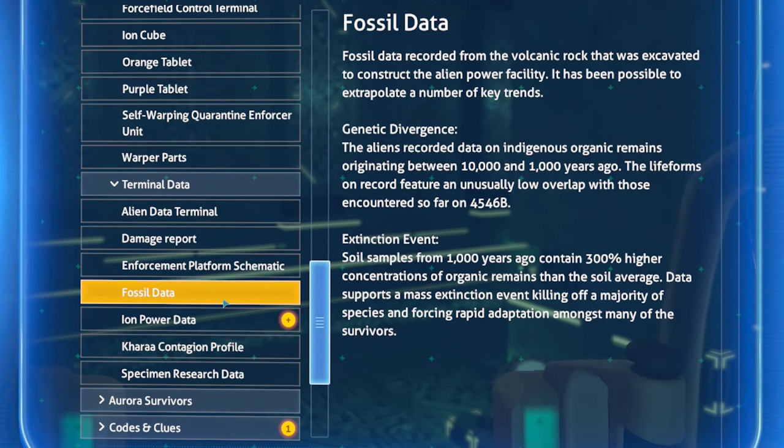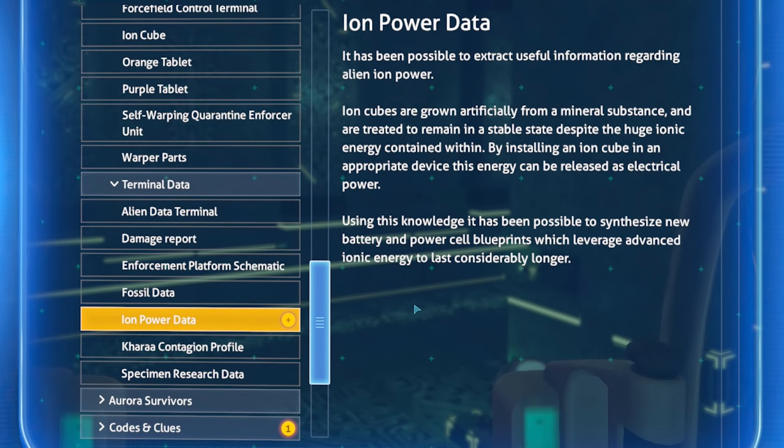Maybe completely evolved on their own, exclusive from all other critters. Extinction event — soil samples from a thousand years ago contain 300 percent higher concentrations of organism remains than the soil average. Data supports a mass extinction event killing off a majority of species and forcing rapid adaptation amongst survivors. Maybe this has something to do with the giant volcano — or maybe a giant meteor causing a crater.